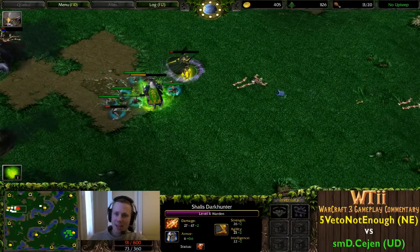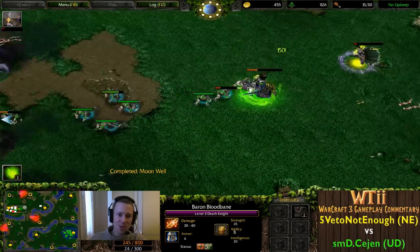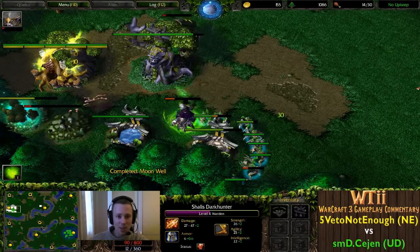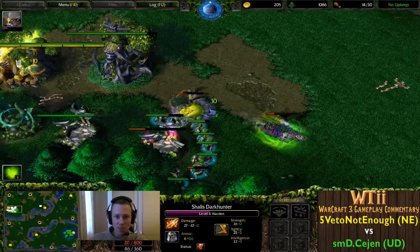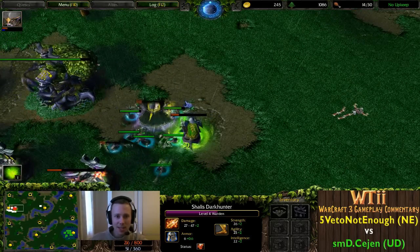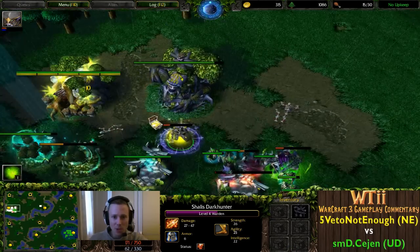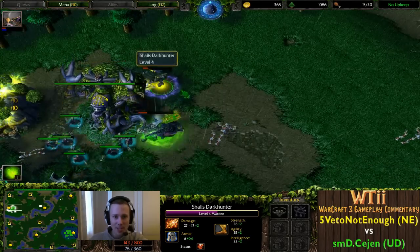The Warden just very cheekily hitting and running, trying to bring down the Death Knight again - she might be able to pull it off because Shadow Strike is very strong. There's a Moon Well here and she can pick up that juice, maybe drop the Circling of Nobility again. She's just trying to do a hit-and-run on the Death Knight when she can, running around collecting any Moon Well juice. She's trying to get up to 75 mana to throw down another Shadow Strike.